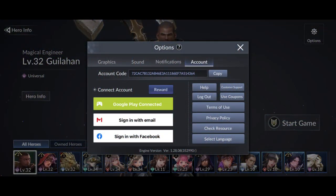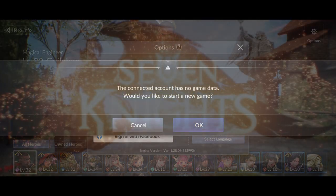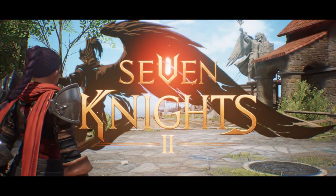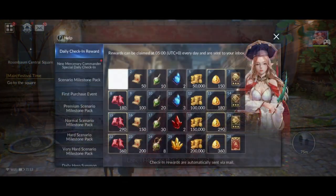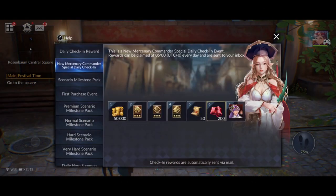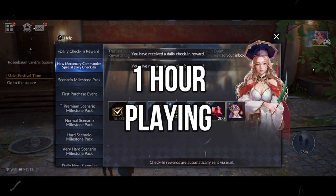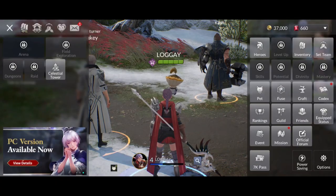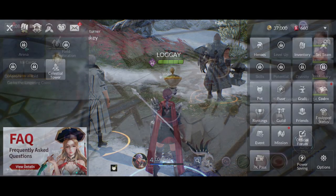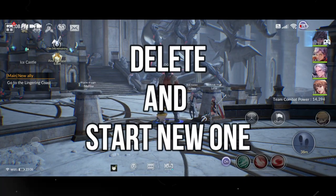Then I finally decided to start a new account, like a reroll strategy of some sort. What I did was start playing with a fresh account, but only until I had exactly 1,200 rubies collected from the tutorial rewards. This amount is enough to make a 10-times gacha in a row. It took about 1 hour of playing the tutorial to collect these rubies, so I think this reroll attempt is quite worth it. If I couldn't get any good heroes in the first 10-times gacha, I would delete the account and start a new one.